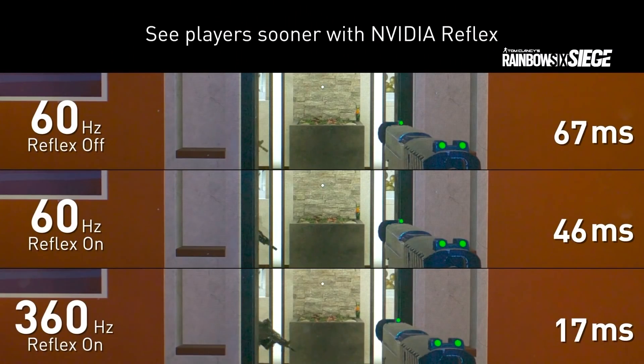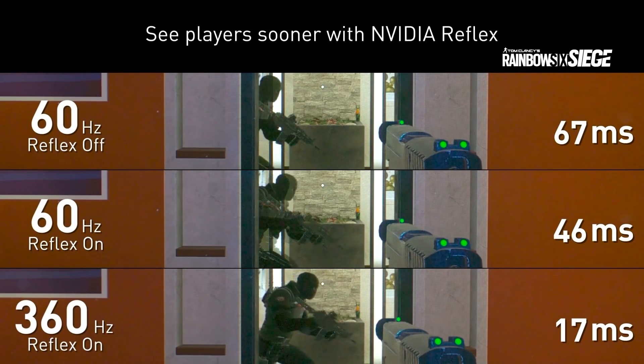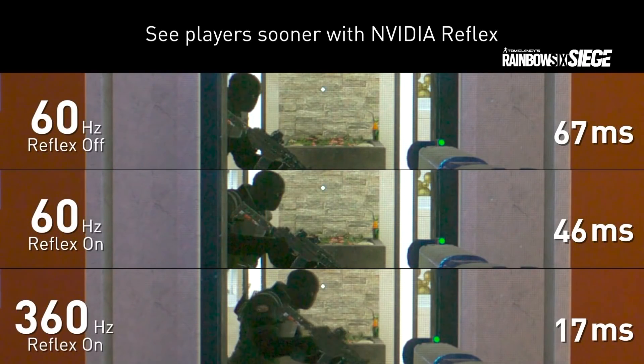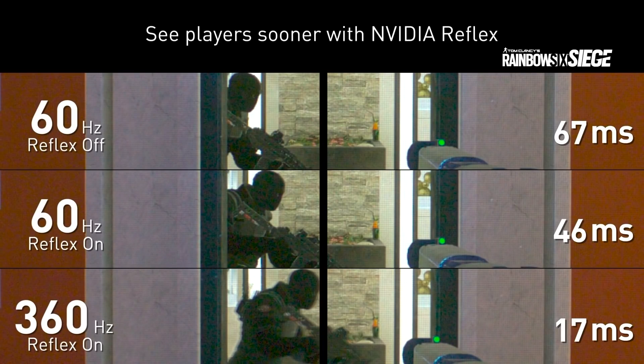So what is Reflex enabling for the Rainbow Six Siege experience that wasn't there before? This type of low latency mode is only possible with a game integration that works with the graphics driver. To do this type of pacing, you need information that only lives within the graphics driver — how long to hold the CPU side for that just-in-time submission. Without an integration of NVIDIA Reflex, we can't provide as low latency as we could with it. We're really excited to be working with Ubisoft and the Rainbow Six devs to provide this lower latency to players.